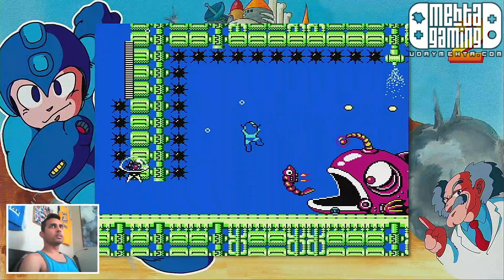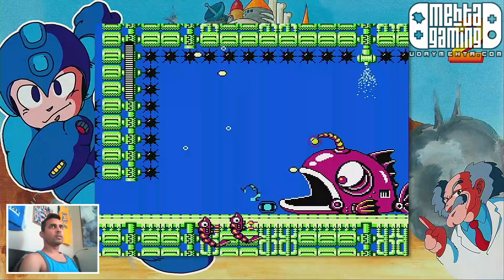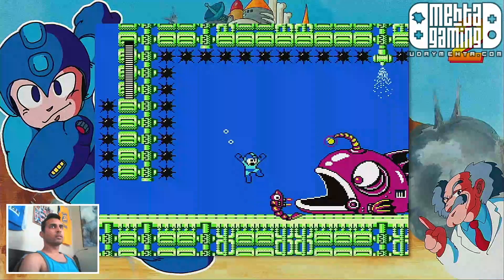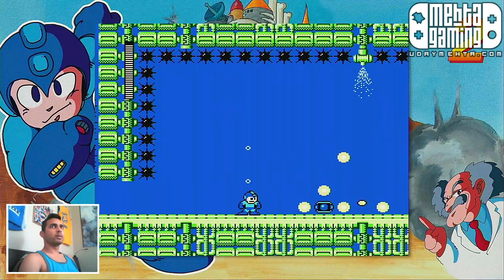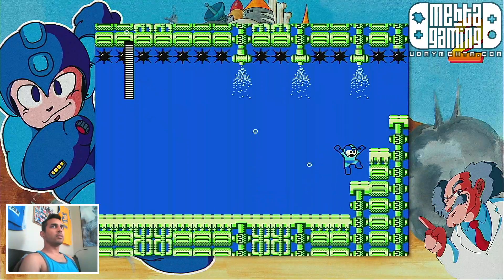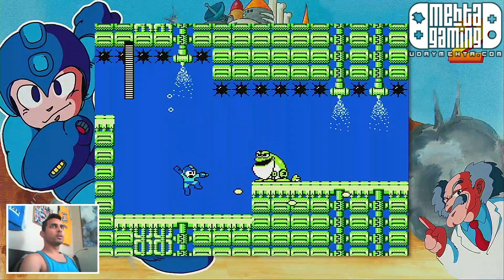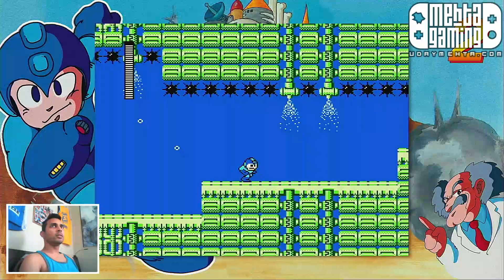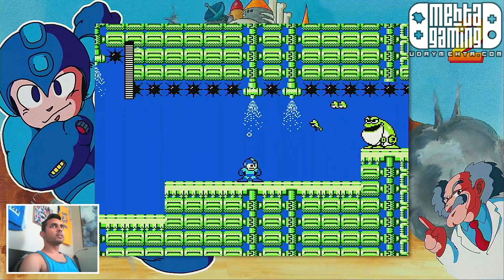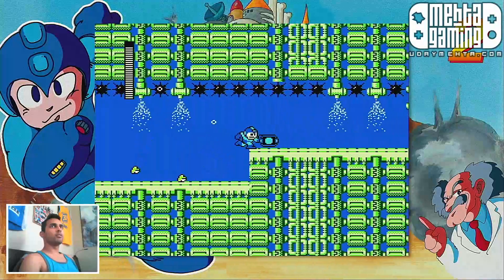I guess I could just farm health like this, right? Just have it keep spawning out — fucking whatever creatures. And they can jump higher too, that's fun. If I hit these sprinklers, is that instant death? I don't know. I don't want to find out either.